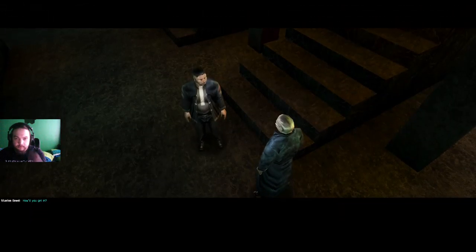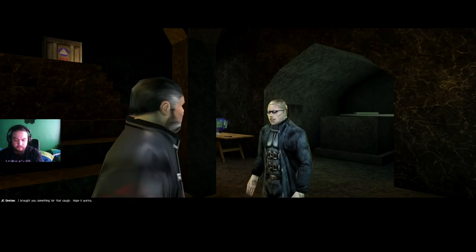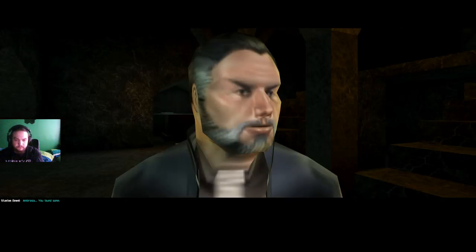Let's talk. How'd you get in? The gatekeeper. How else? Strange — no one's supposed to be working this late. I already know this. Did he say anything? I took him out before he could say much. Better safe than sorry. Starting to think like us, huh? Be careful — paranoia is a drug. You can get addicted. I have some good news: I scuttled the freighter and destroyed the stockpile of virus. Excellent, my friend. We have them on the run. I brought you something for that cough. Hope it works. Ambrosia — you found some.